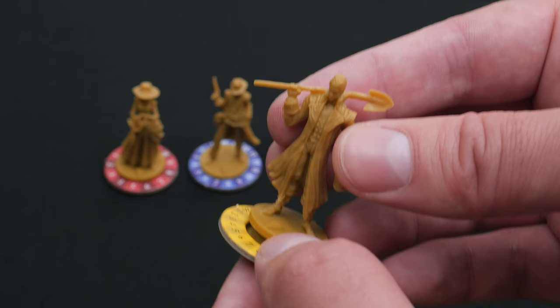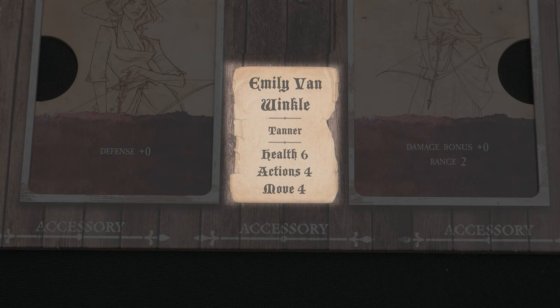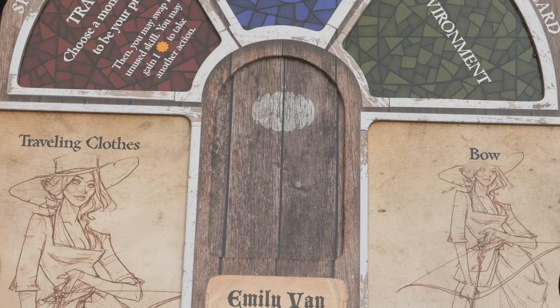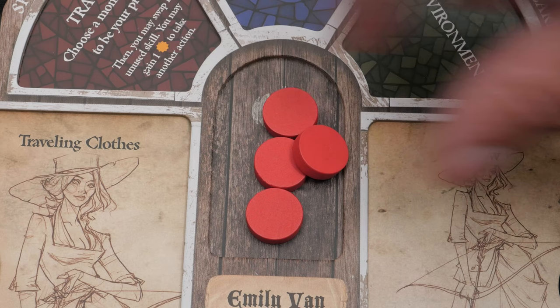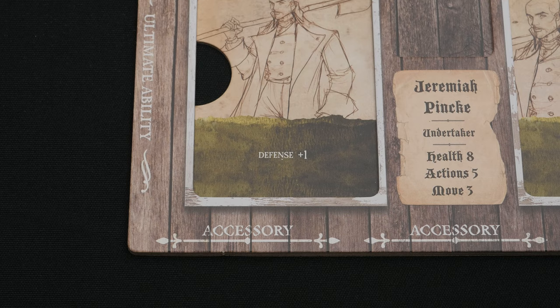Assemble the miniatures so that the spinners attach to the base, and set their health to the amount indicated at the bottom center of the playmat. Grab red action tokens in the amount labeled Actions and place them in the recessed center preparation space on your legend's mat. This is how many actions your legend takes before they get to refresh their action pool. Familiarize yourself with your legend's abilities — it's okay if they don't make sense yet.